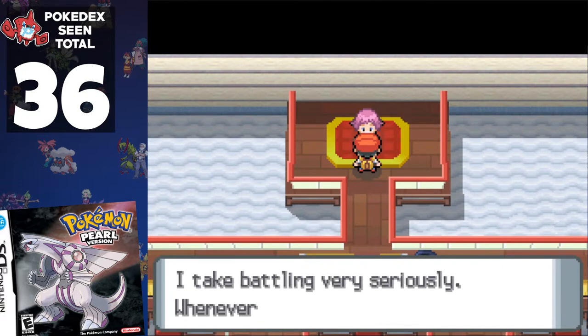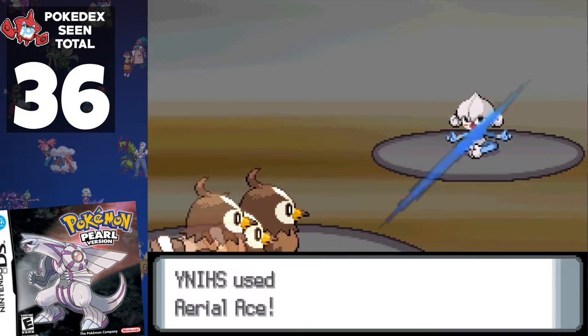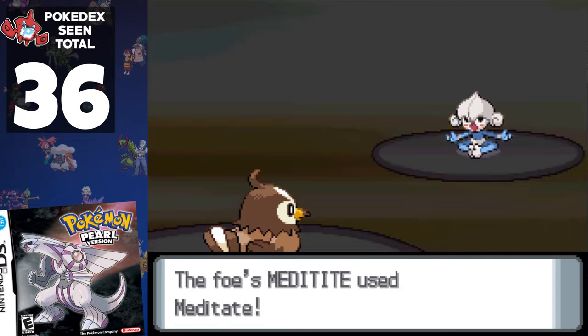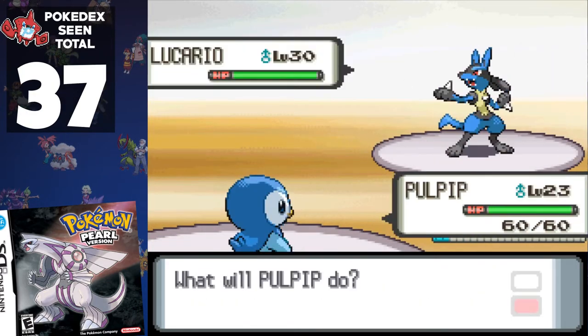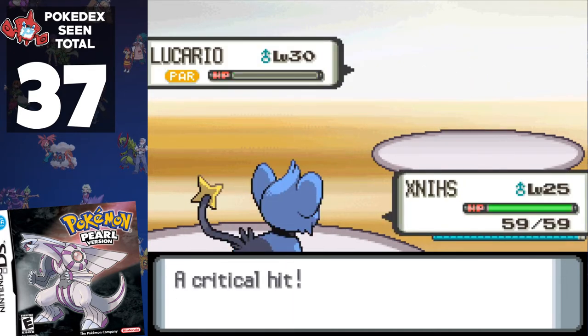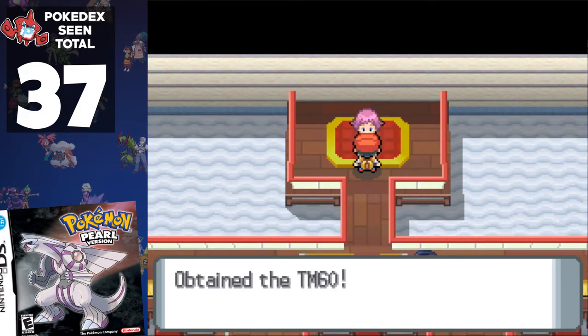With the gym trainers cleared, let's see if we can handle Leader Maylene. Like all our previous Reverse Oak Challenge videos, our team is underlevelled. However, unlike past runs, this feels like we just need a bit of luck — and we get it on this run. By going on the offensive using Aerial Ace against her first two Pokémon, and using Growl to render Lucario's attacks harmless, we're able to win. After the third gym, we've seen 37 Pokémon, or 24.5% of the Pokédex.